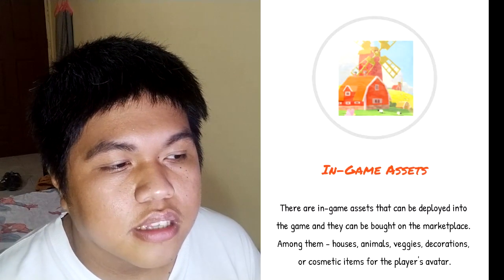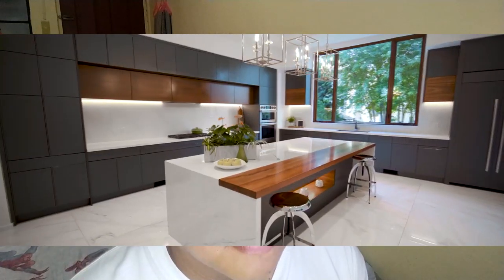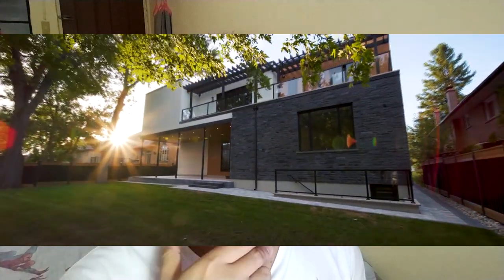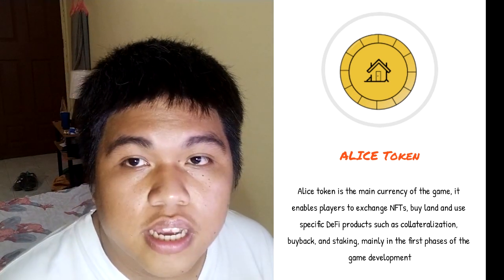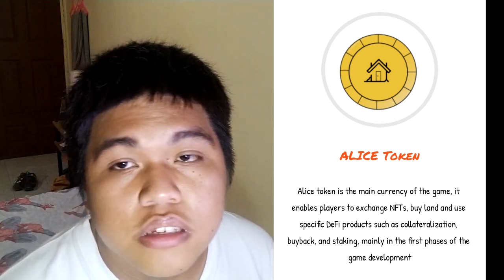There are in-game assets deployed in the game that can be bought on the marketplace, such as houses, animals, veggies, decorations, or cosmetic items for the player's avatar. I don't yet know if you can breed animals and veggies or make custom decorations. It's too early to speculate on how good this game will be, but if you can get it for free, why not? The main currency is ALICE token, used to exchange NFTs and buy everything from land to accessories to art or decorations.